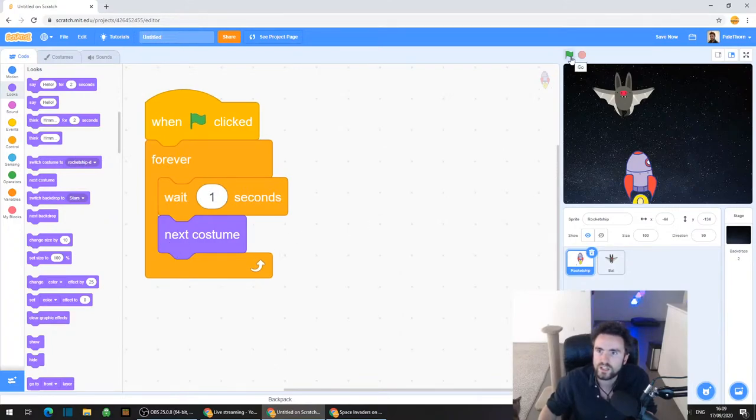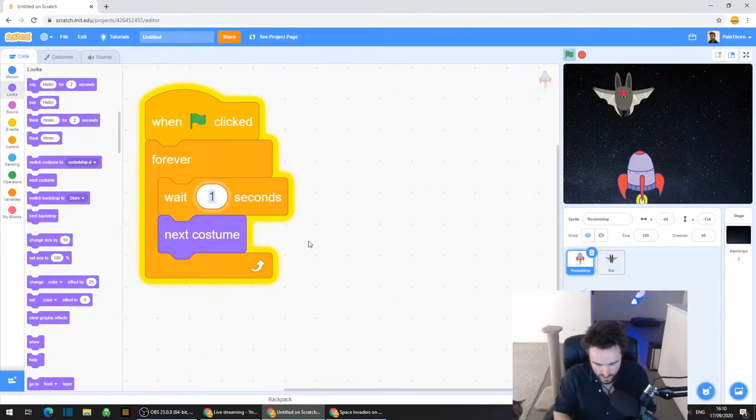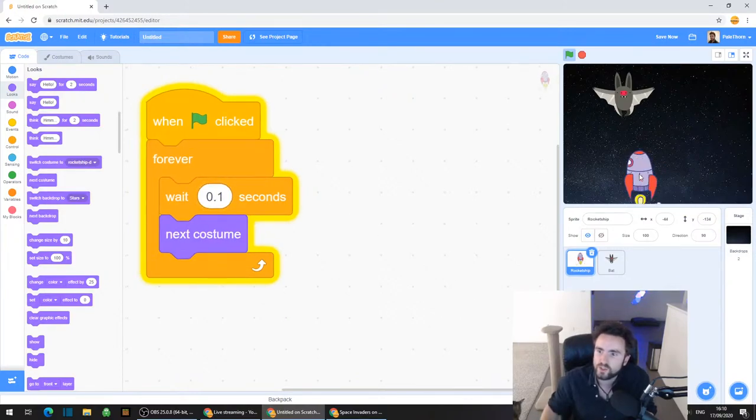Let's click on the green flag in the top right corner and we should have this rocket ship that's changing its costume, but it's changing a bit slowly. So let's make that a bit faster.